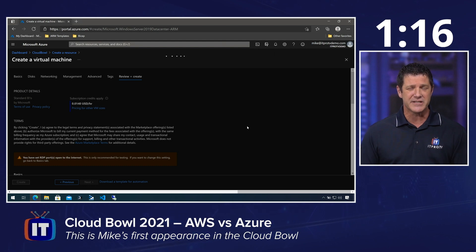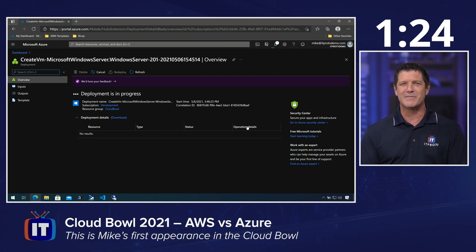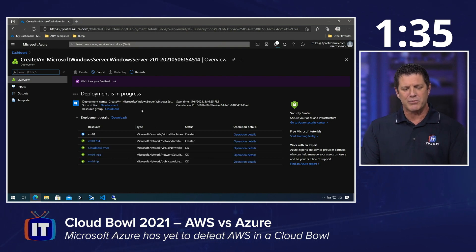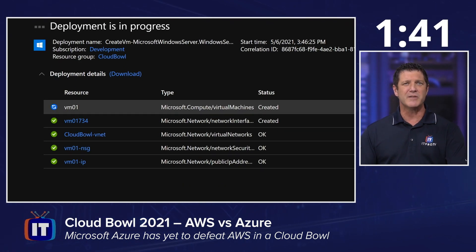I know we were a little bit embarrassed on that last Cloud Bowl, Microsoft. We've talked to the folks out there at Microsoft and they've promised me we're going to get a little better performance this time — hopefully enough to edge past good old AWS. So let this run. You can see deployment is in progress and I had a bunch of resources just pop up — it's creating all of those things associated with this VM.